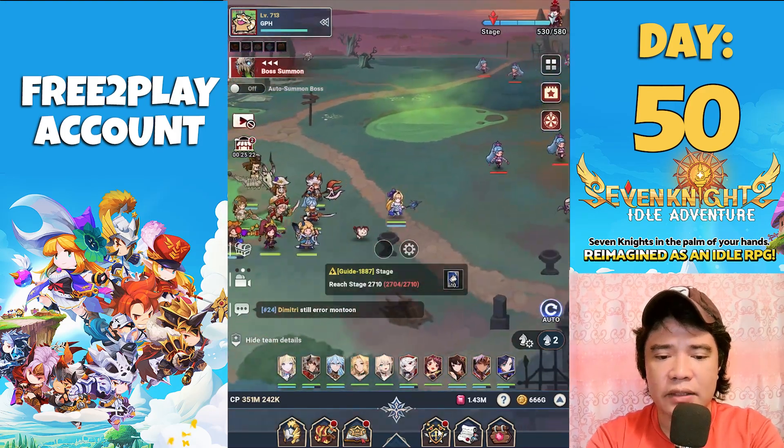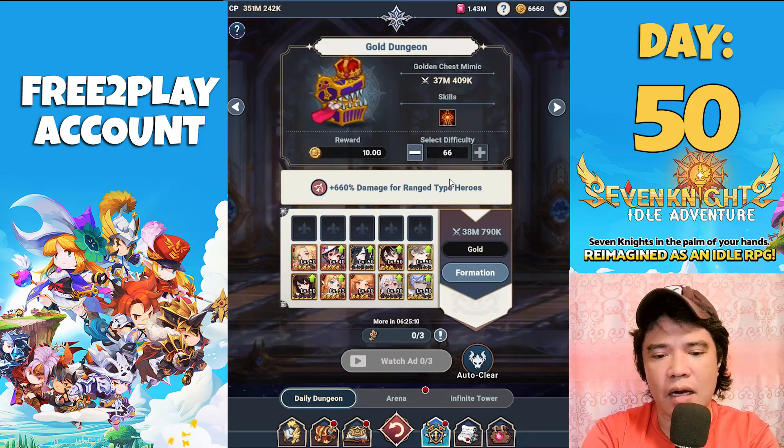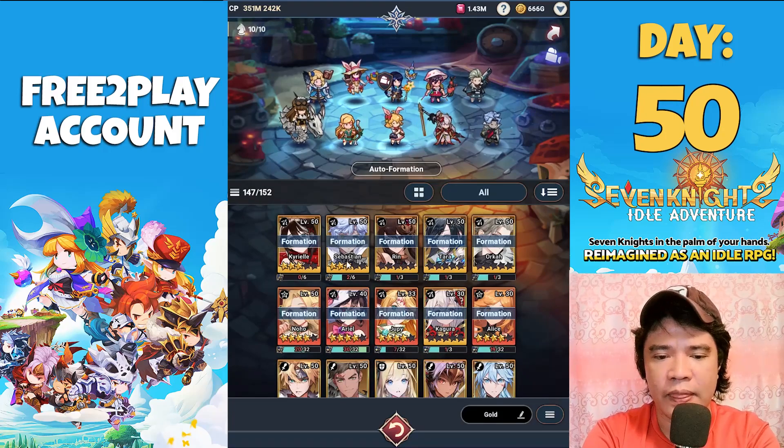Today our topic is about the gold dungeon — which are the best heroes to use in the gold dungeon. These are currently the heroes that I use: Kairil, Sebastian, Rin, Tara, Orca, Noho, Arielle, Jopee, Kagura, and Alice.